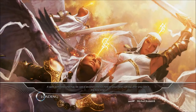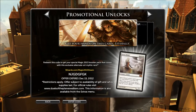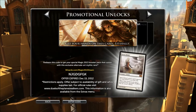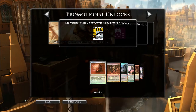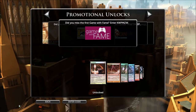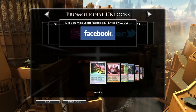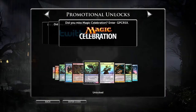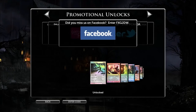It should take you to a promo code screen. At the top it says 'promotional unlocks,' and there's a box that says 'enter code.' You find those codes just here — FNM, DGP, KWP, MZW. I'm not going to read them all out, but they're all in there. I'll put them in the description so you can just copy and paste them quickly, and that will get you some lovely cards to add to your decks.